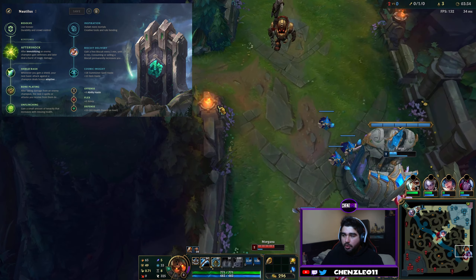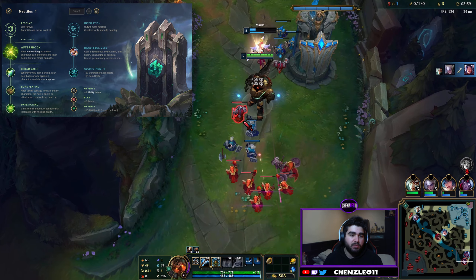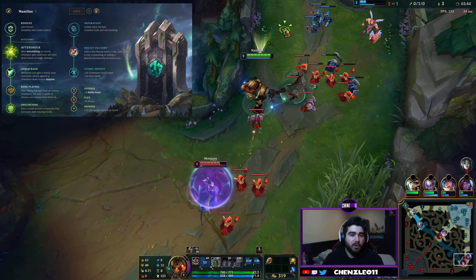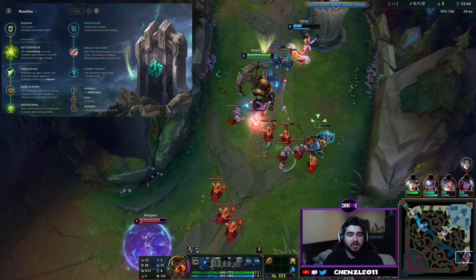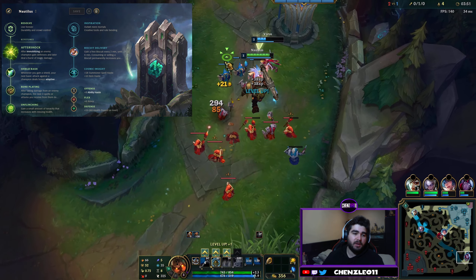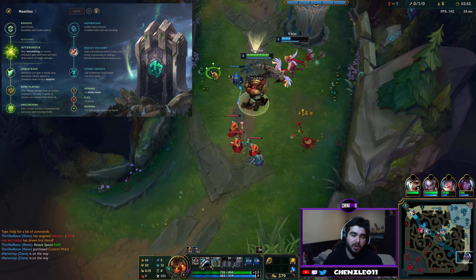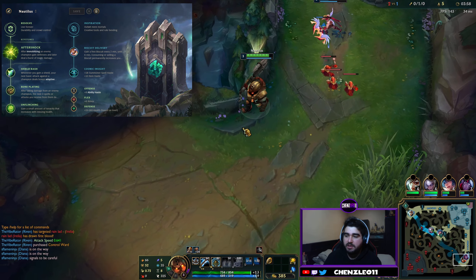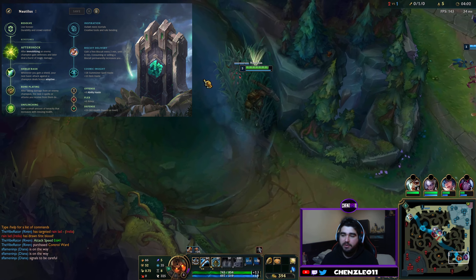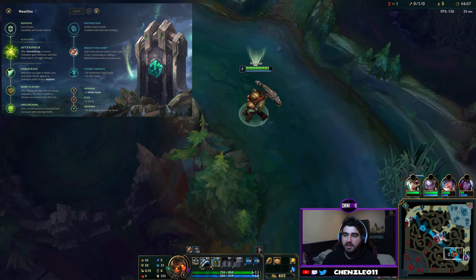Nautilus has a quite simple rune setup. Aftershock is your keystone. After immobilizing champions, which is most of your abilities, you increase your armor and magic resist and then explode dealing magic damage to nearby enemies. So if you hit your Q, your E or your ultimate, you're going to be proccing Aftershock. When you go in, you're getting tanky stats and then you're going to do an explosion after when you get on top of them — get on top of them, slow them, stun them, so your ADC can do the damage.